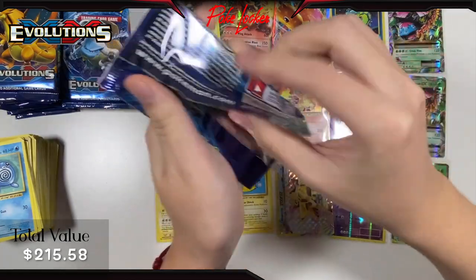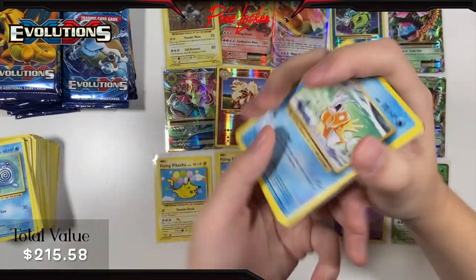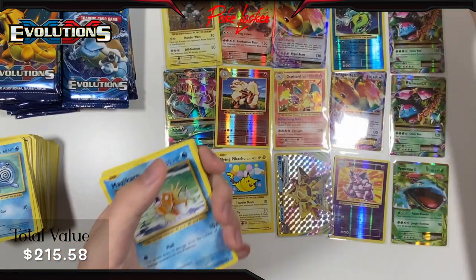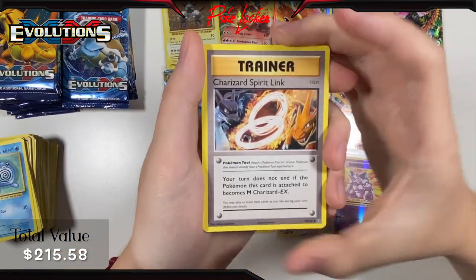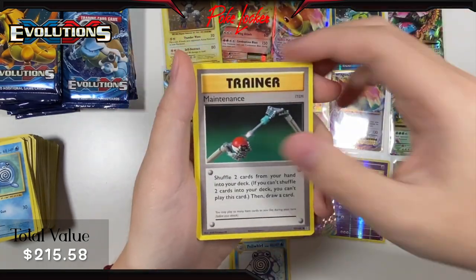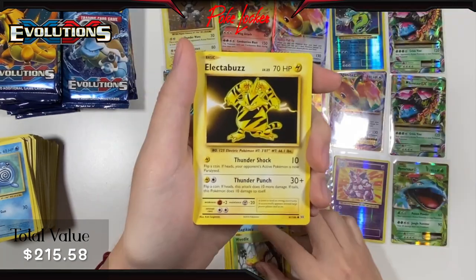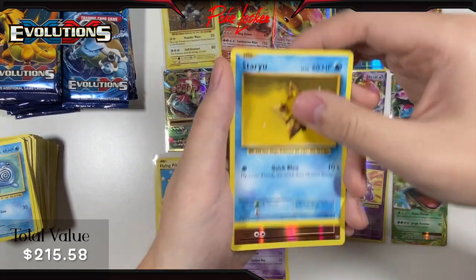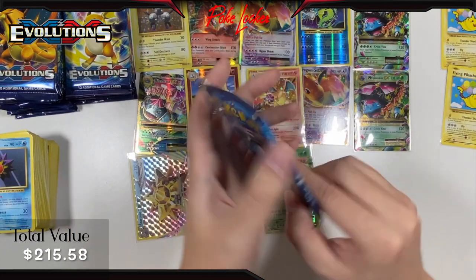Pack 17: Charizard Spirit Link, Poliwhirl, Maintenance, Magikarp, Weedle, Electabuzz, Drowzee, Staryu, Reverse Holo Machoke, and a Starmie non-holo. Next pack.